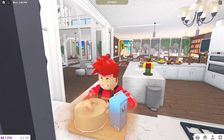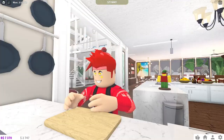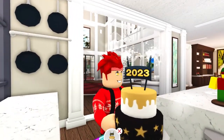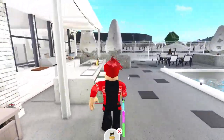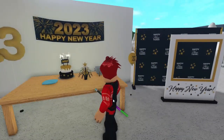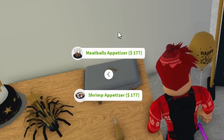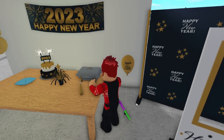The cake is done - let me decorate it. This is a long cake! Oh wow, we have sparklers on this cake! Let's put the cake outside with the other new year's stuff. It actually lights up the area around it - so cool!